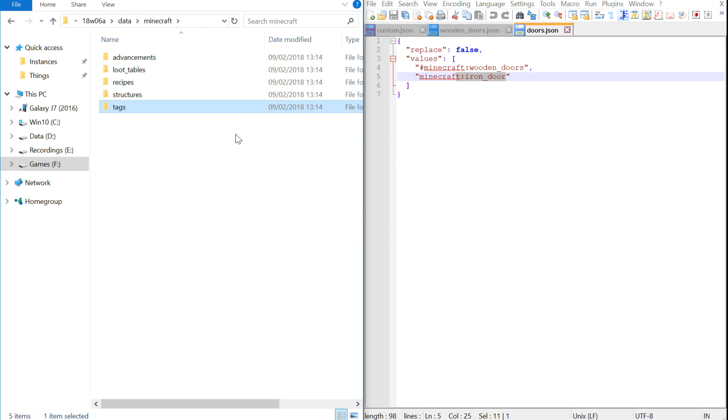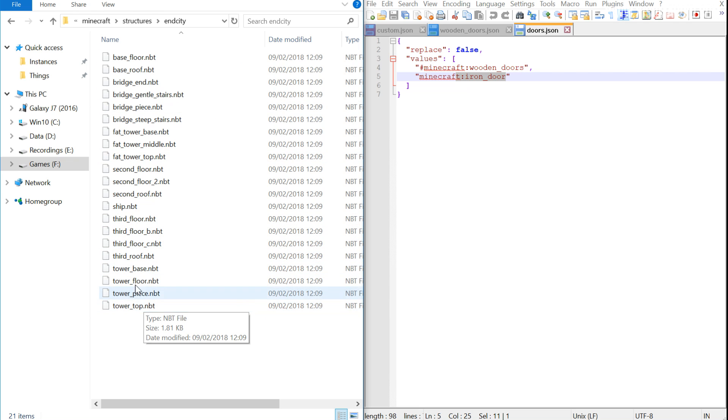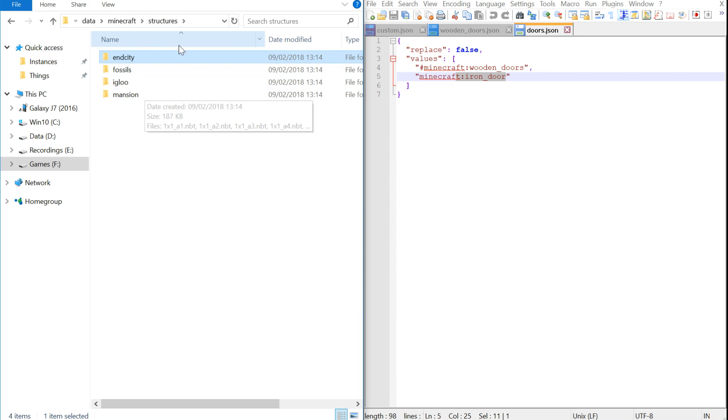They've also migrated more of the structures in the game into this data folder. Mansion and End City I believe are new — you can see all the different parts of the End City. Inside these .nbt files is basically a part of the structure: it defines where the blocks are. This is part of the new game engine; it'll use these files to place structures into the world. At some point we should be able to customise what structures go in these folders and feed them into world generation, but that's not in this snapshot yet.